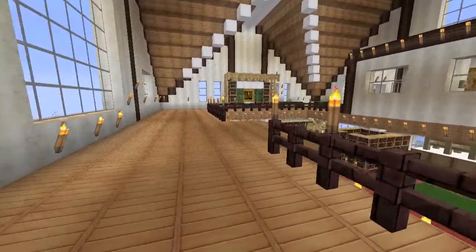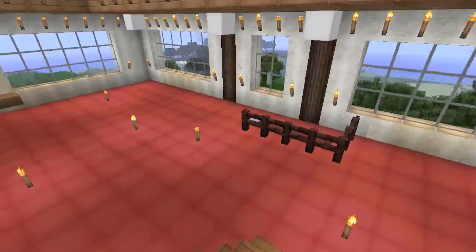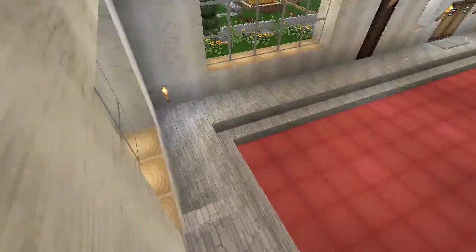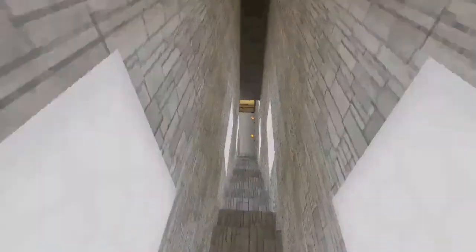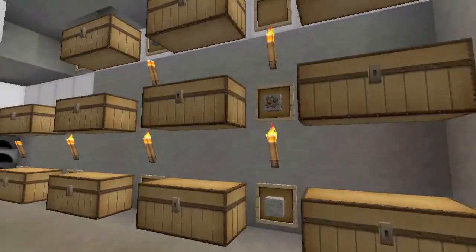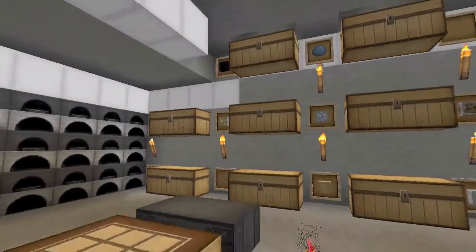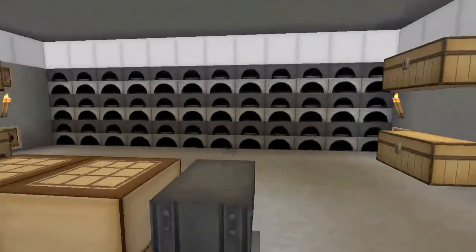This is a really cool roommate setup where we each have our own space but we're also sharing the building of the house and resources. Speaking of resources, I'll take you down to our shared basement storage area. Along with the house, we also share and divide up all our resources so either one of us can add to this and come in and take whatever we want when we need it. There's a whole wall of furnaces.